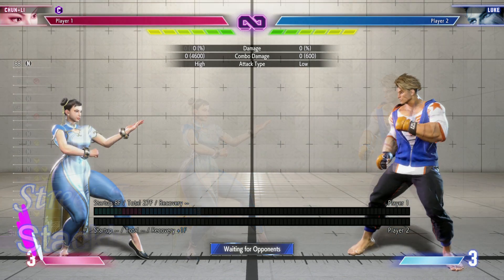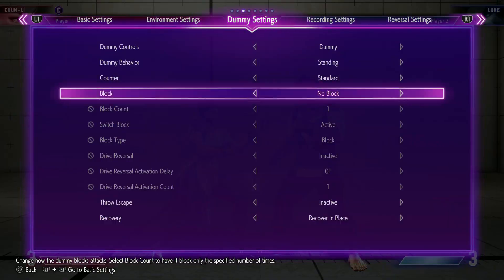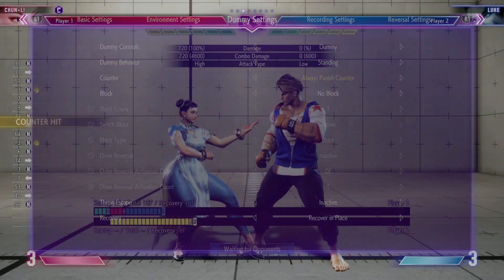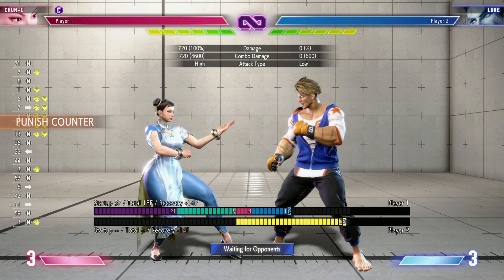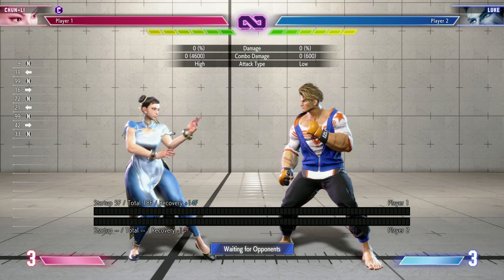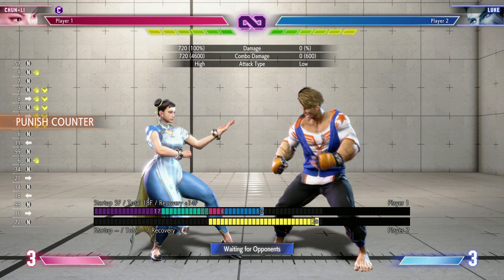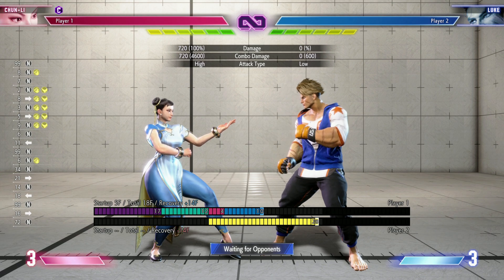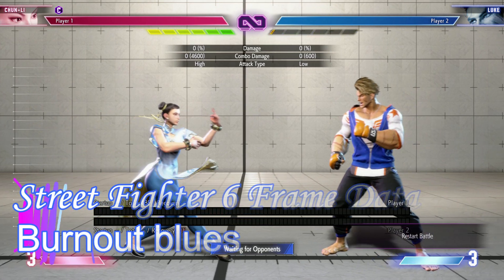So to summarize: base moves at plus six; modifier number one, counter hit, gives you plus two extra frames; modifier number two, punish counter, gives you plus four extra frames; and drive rush also gives you plus four extra frames. And you might notice the number is way bigger when they stack — because they do stack. If the enemy is in a punish counter state and you hit them with a drive rush, that is a total of plus eight bonus. In any situation where bonuses are applicable, they will stack, so it's kind of a big deal.